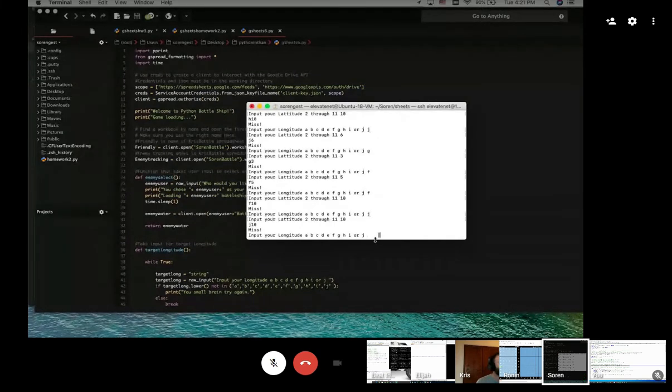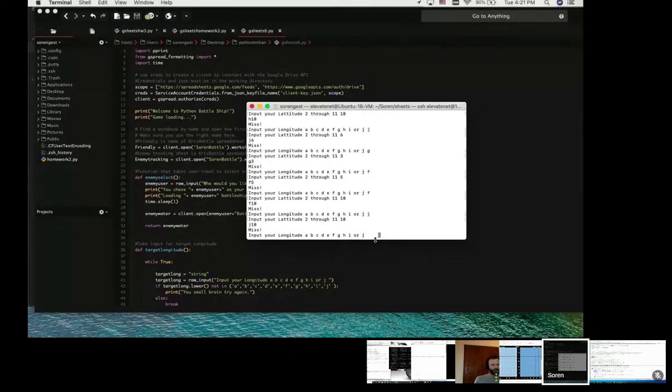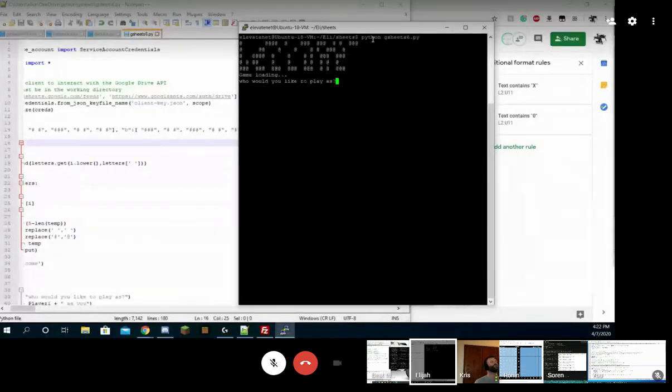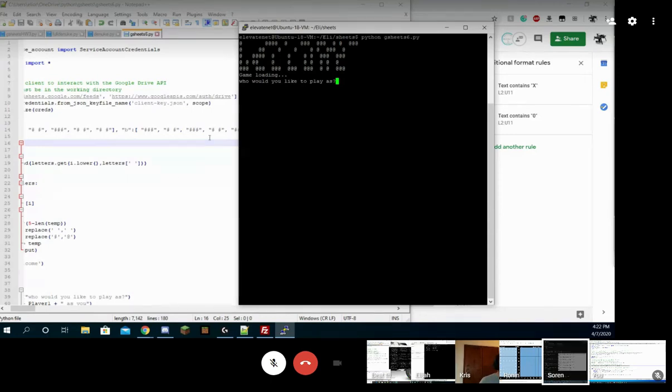I can only see your code and your terminal. All right, guys, it is about 4:30, so we're going to call it done on today's class. I'll put together some homework stuff to work on, and we'll just keep building on these functionalities. We can play with a little more stuff in Google Sheets, but we also want to move on and start doing some higher level stuff. You guys can play Battleship with each other any time you want — just talk over the Google program and launch your program and play any time.